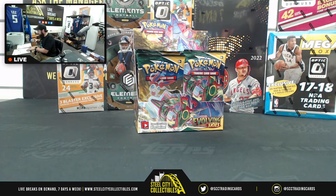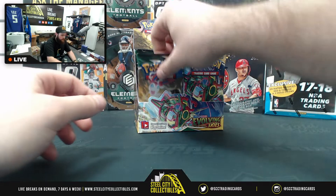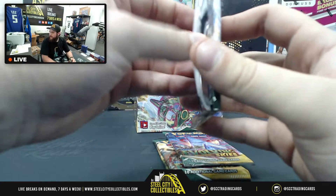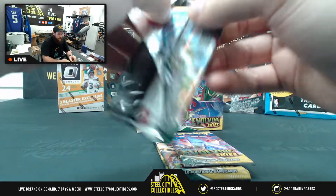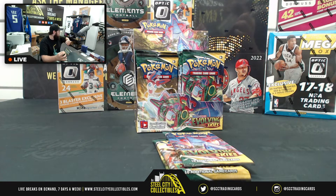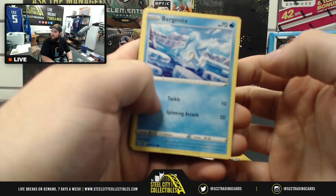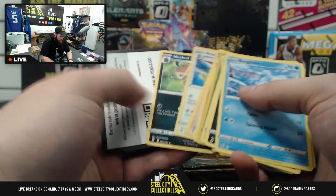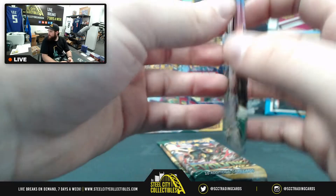Congratulations first four packs! Next four packs go to Timothy. Let's go to Timothy — one, two, three, and four. Good luck, come on, let's pull that Moonbreon, that would be amazing. Bergmite, Nickit, Carvana, Emolga, Slakoth — one of my favorites — Sideot reverse foil. With the green code card, pack one for Timothy in the books.